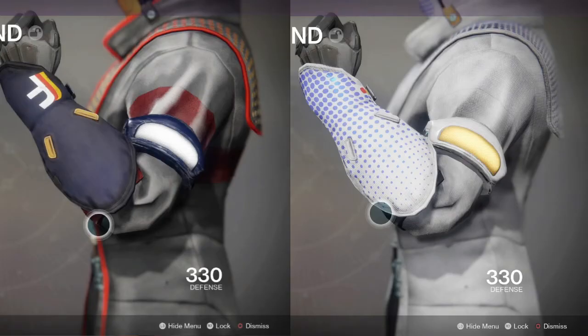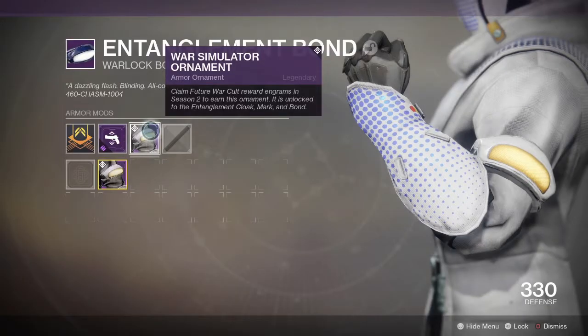Finally we have the bond and, as you can see, no materialistic, no styling changes — just a new paint scheme applied. To get this ornament all you have to do is claim 5 reward packages with Future War Cult during Season 2.